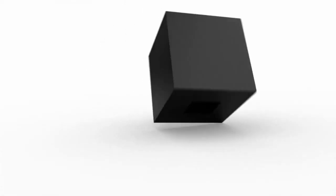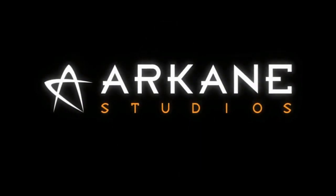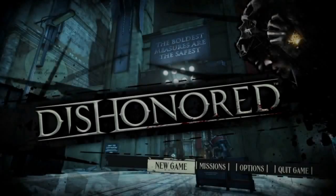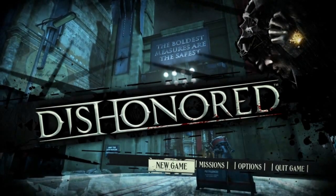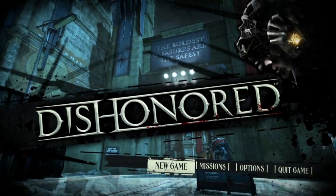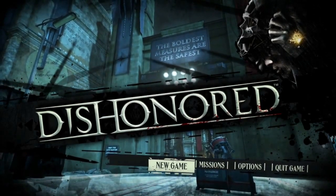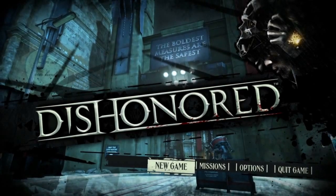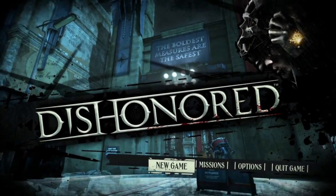This is the stealth playthrough of the Golden Cat Mission from Dishonored. Here to walk you through it are co-creative directors Rafael Colantonio and Harvey Smith. I'm Harvey Smith and I'm with Rafael Colantonio and we are the co-creative directors of Dishonored. Dishonored is a first-person action game where you play the role of a supernatural assassin. You play Corvo Atano, who is the bodyguard of the Empress, the royal protector, and he is at the beginning of the game falsely accused of her murder.